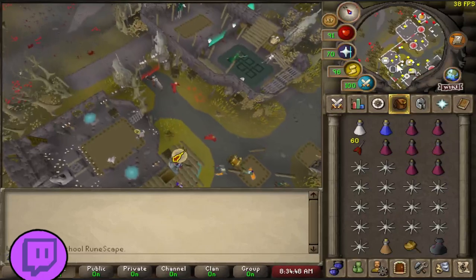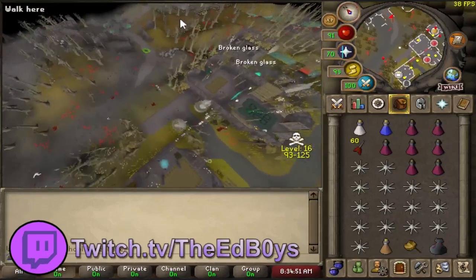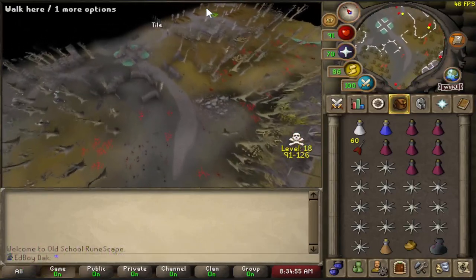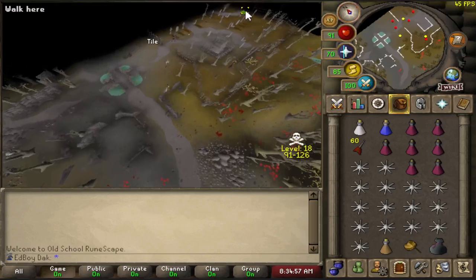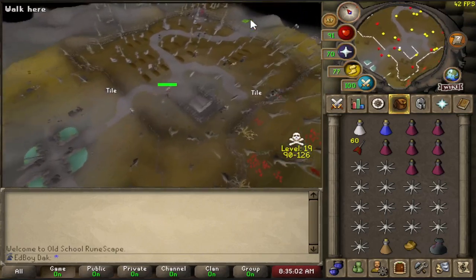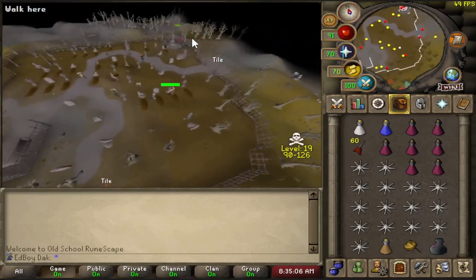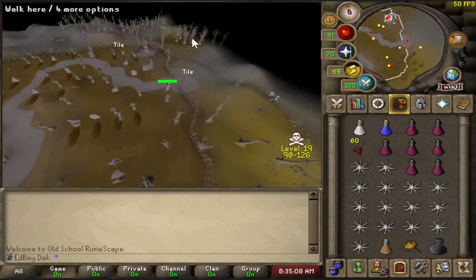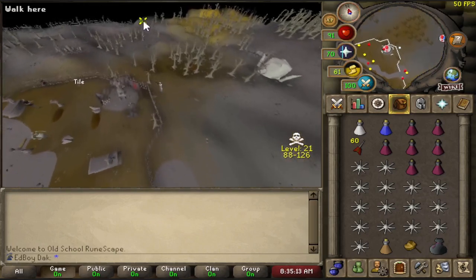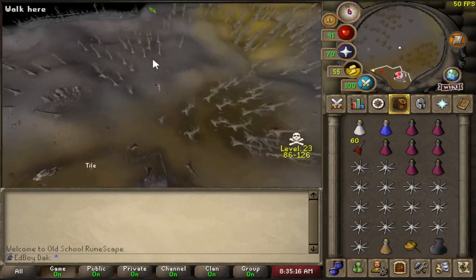Let's get this hour started. The worst part about Spindle, hands down at the moment, is how packed Spindle is. Finding a Spindle world is not very easy. If you have an alt or friends — you know the 'how many friends' meme — having somebody go into the room and clear out the bot for you is not a bad option. Getting another account to put on some PK gear and clear out a room is a pretty good way to get a room, because they're all full of bots at the moment.